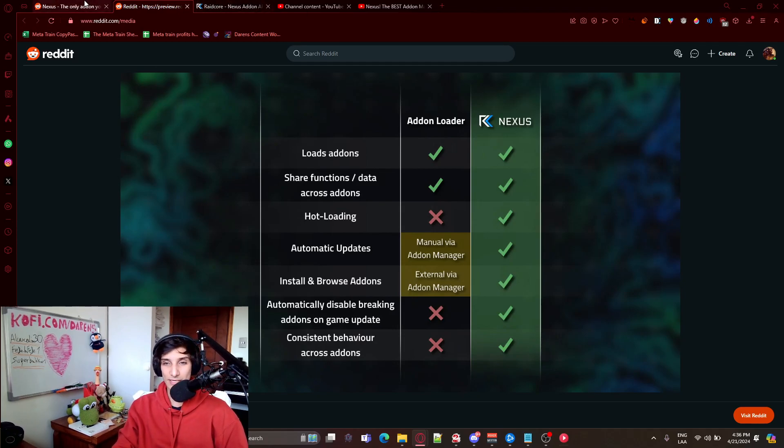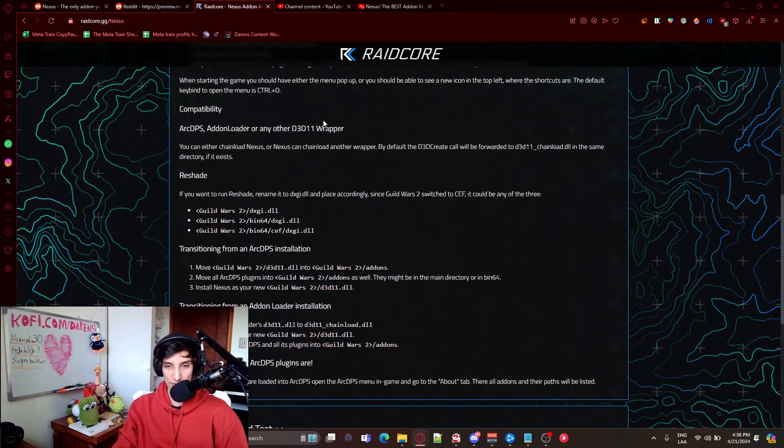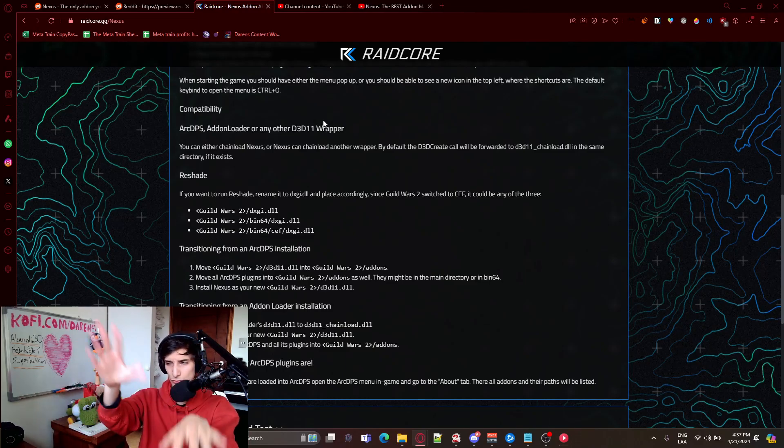The only thing it doesn't have right now is that certain add-ons like ReShade, Guild Wars 2 Clarity, and Guild Wars 2 Radial do work with Nexus, but you have to do some extra steps using Guild Wars 2 Addon Loader for it to actually work. I talked to Delta and he said he was actually working on fixing this, so eventually you'll just install Nexus, put GW2 Clarity or GW2 Radial on it and it instantly works. But for now you'll need to install Guild Wars 2 Addon Loader first, then install Nexus on top of it, and it just works.